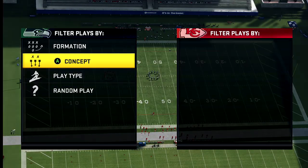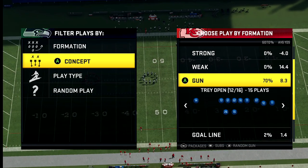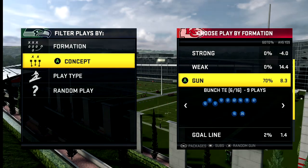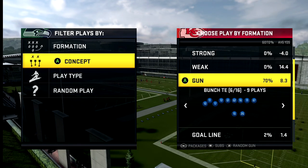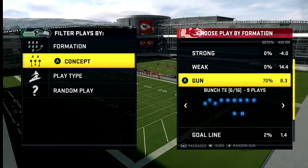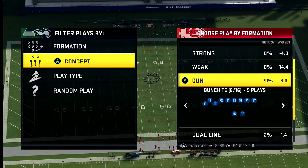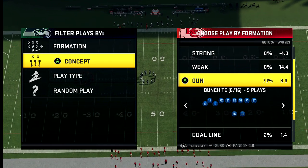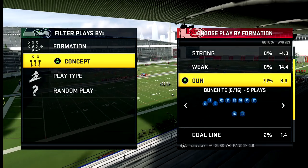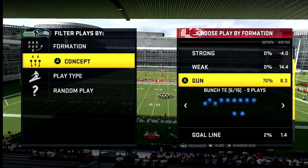In today's video we're talking about pass plays from the Raiders Gun Bunch Tight End that are good against Cover 2 and Cover 4. I already showed you the Cover 4 Palms and Cover 4 Quarters from this formation. Now I'm showing you the Cover 2 glitch and how to throw against Cover 4 — two plays for Cover 2 within this playbook. I'm constantly looking for one-play TDs and long yards.